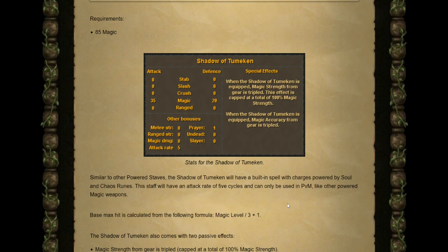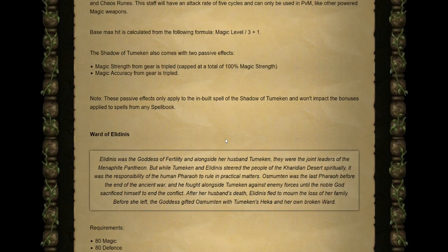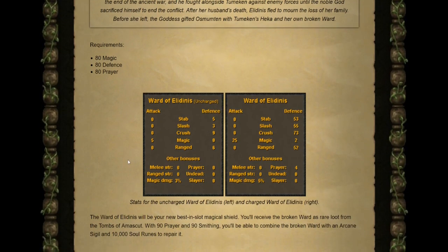The Shadow of Tumeken has an attack rate of 5 cycles and can only be used in PVM. On top of its basic spell, it comes with two passive effects: magic strength from gear is tripled (capped at 100% magic strength), and magic accuracy from gear is also tripled. Note these passives only apply when using the built-in spell and won't impact other spellbooks. Next is the Ward of Elidinis, requiring 80 Magic, 80 Defense, and 80 Prayer — soon to be the best-in-slot magic offhand. You receive the Broken Ward as a rare drop, then combine it with an arcane sigil and 10,000 soul runes using 90 Prayer and 90 Smithing to repair it.